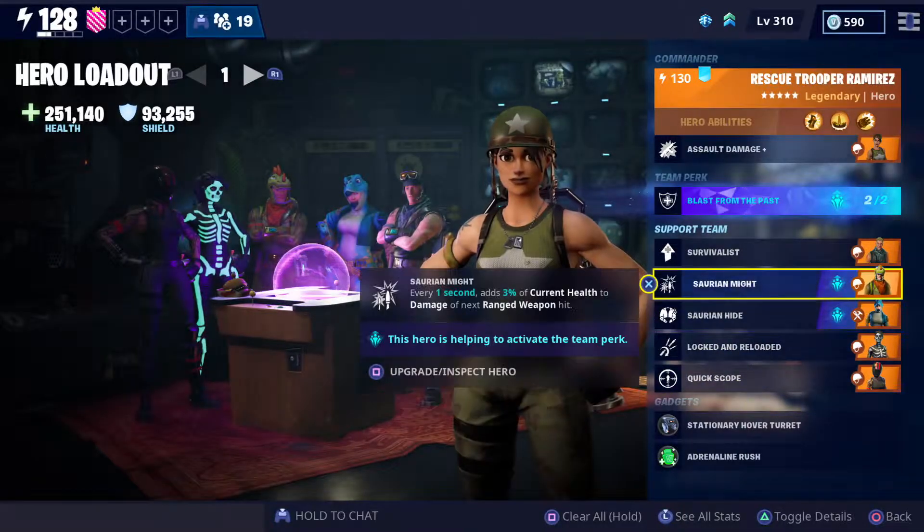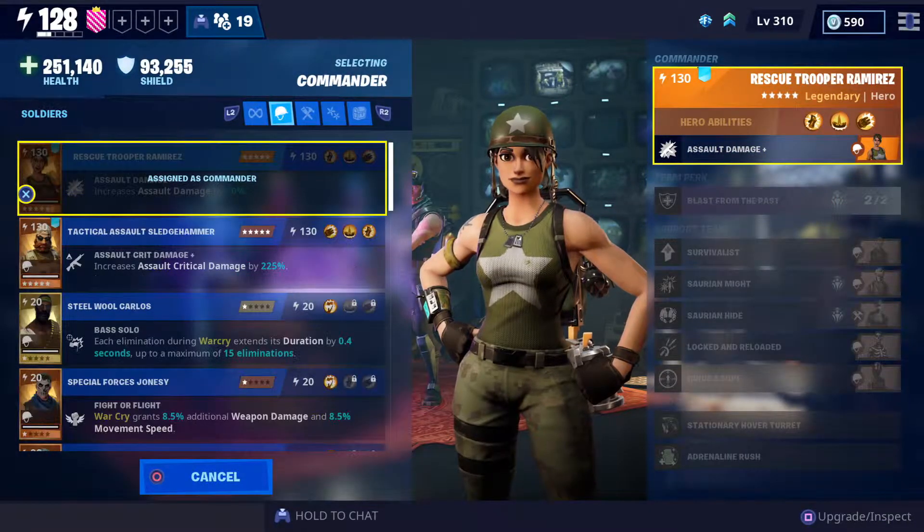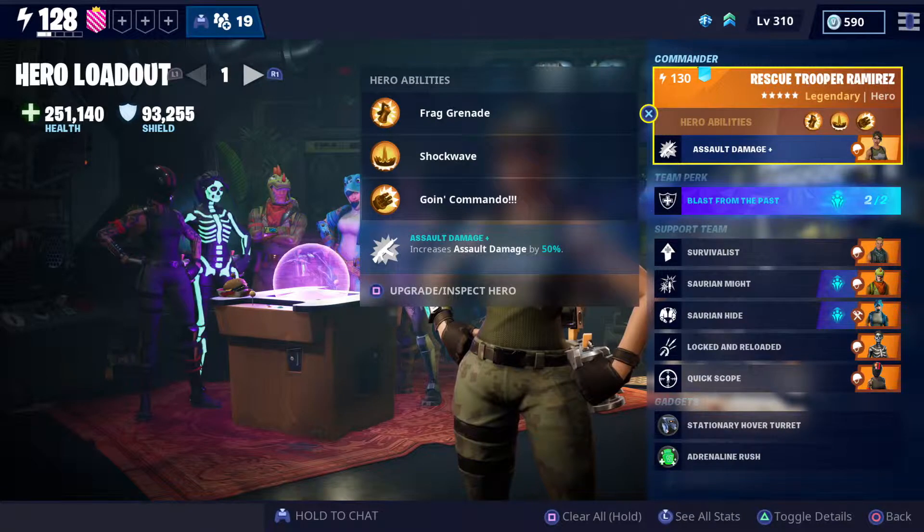This build also works with a crit build, so if you want to put Sledgehammer in there instead, that's absolutely fine — it will also be a strong build. I just don't like crit builds that much, so I am using full assault damage.